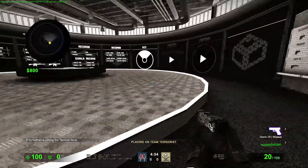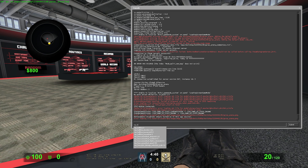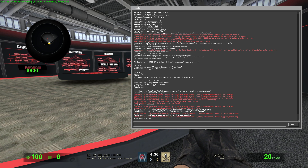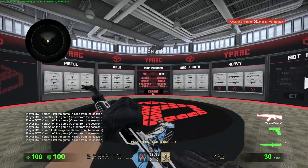What I use it for is reflex training. You need to join CT side using the command MP underscore human team. I join CT side and it works — there have been some glitches recently, but the CT side works fine.